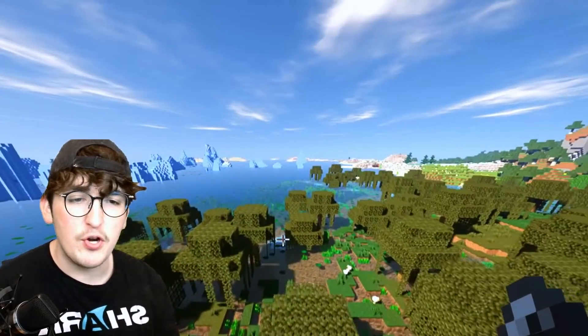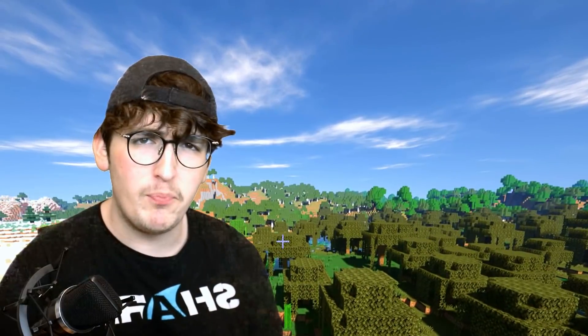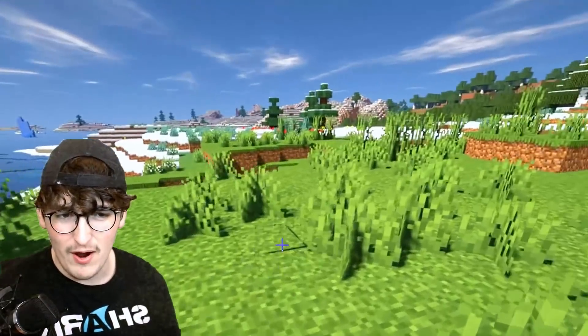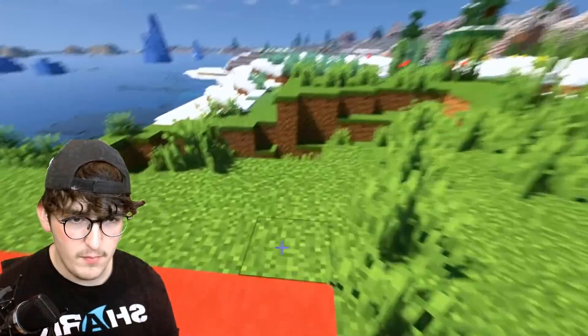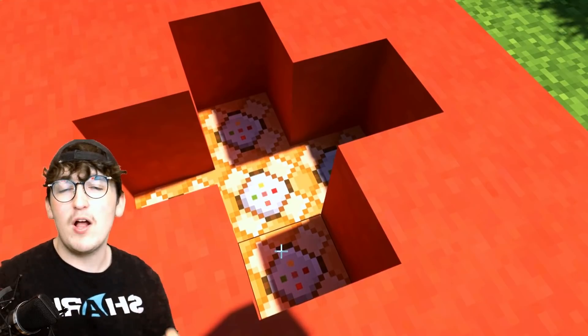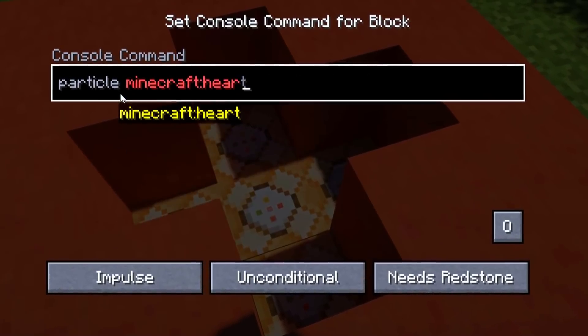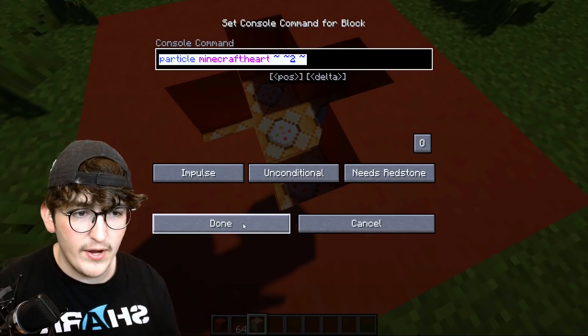Have you ever wanted to show somebody a little bit of extra appreciation? Maybe a little bit of love. I like to call this the love portal of friendship. This one's more of a building hack, but it's still really cool. I'm going to go ahead and place some red terracotta down just like this, find the middle block, and then place command blocks all around it. Inside of these command blocks, we have to type in a super special command: particle Minecraft heart, squiggly squiggly two squiggly. I spelled heart wrong — I'm such a bot — but there we go.